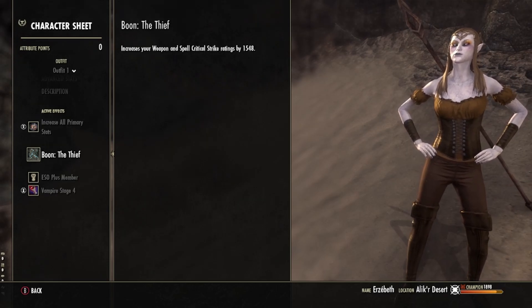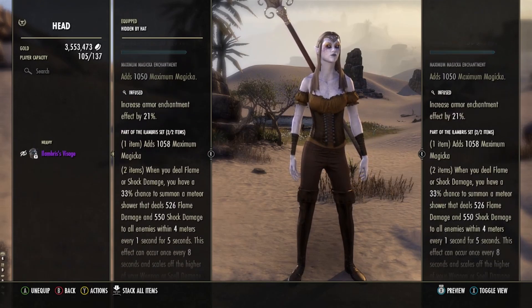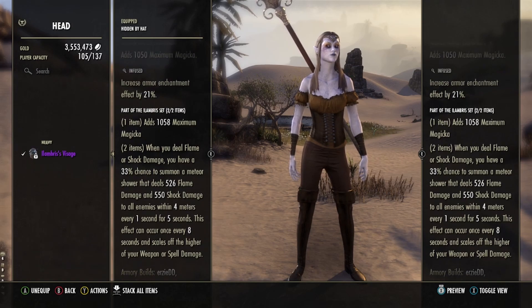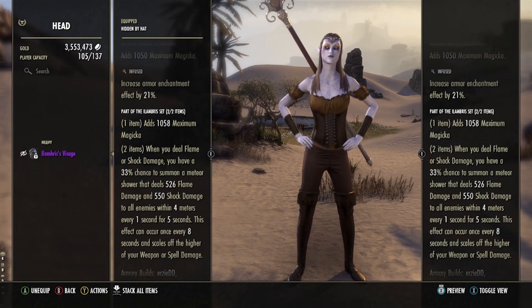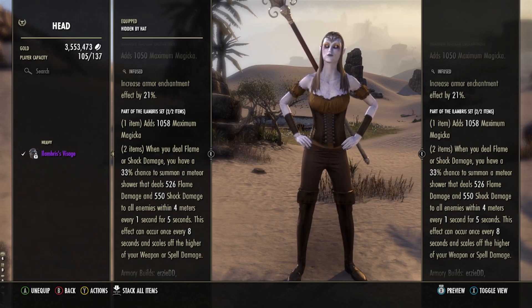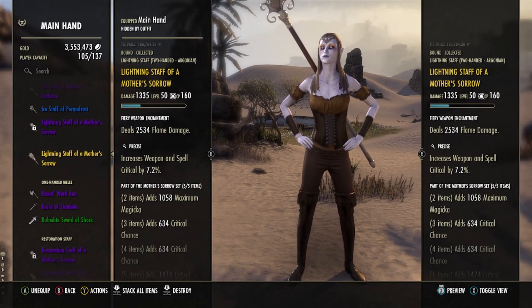For our monster set, I've held onto Ilambris. The Ilambris helm drops when you slay the last enemy in Crypt of Hearts 1 on Veteran. Shoulders can be purchased from Undaunted Vendors. The Ilambris set adds to maximum magicka. With both pieces equipped, you have a chance to summon a meteor shower to rain destruction on enemies whenever you deal flame or shock damage. In order to make the most of this set, Erzebeth's lightning staff has a flame damage enchantment.